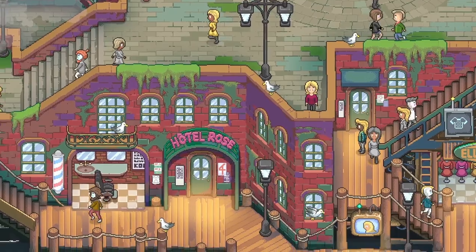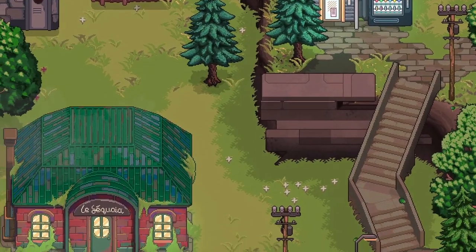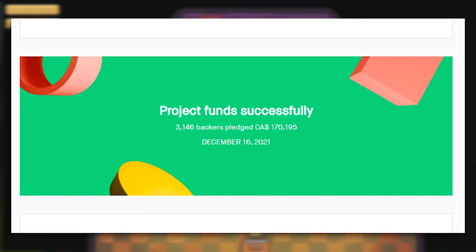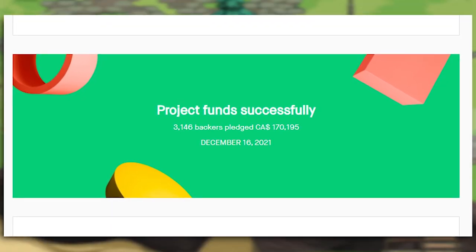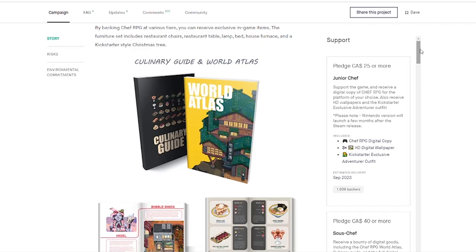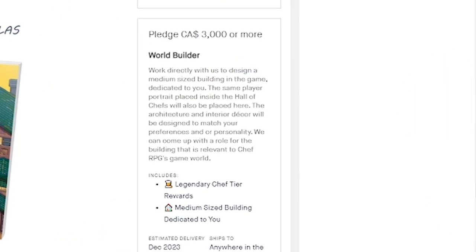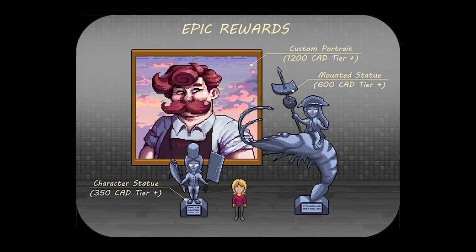I think this says a lot of good things about the dev team. The Kickstarter for Chef RPG ended in December of 2021 with $170,000 raised of a $50,000 goal, with tiers ranging from $25 all the way up to $3,000 — these are Canadian dollars, by the way. And what I found most interesting about this Kickstarter is the inclusion of what is called Epic Rewards.